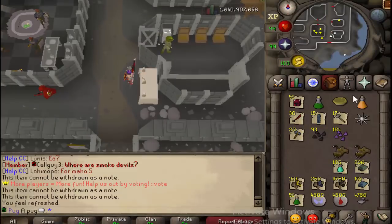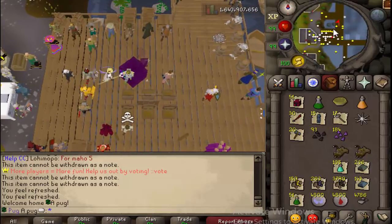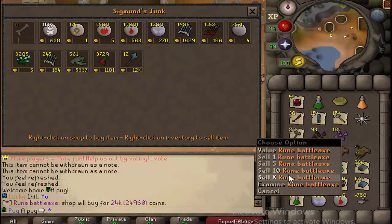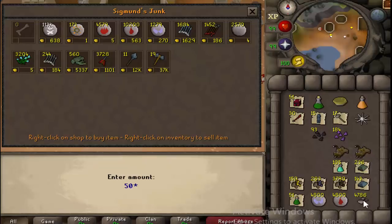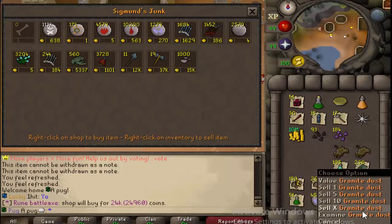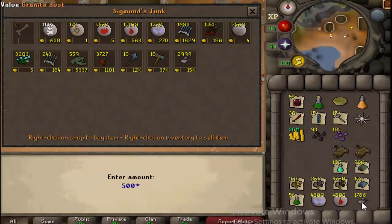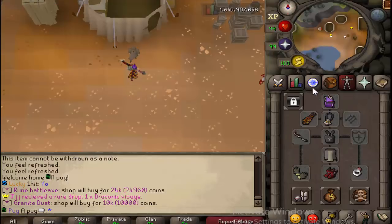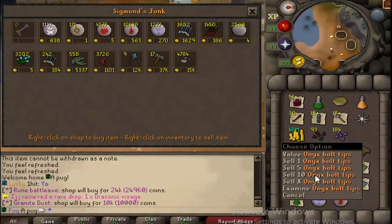So the granite dust itself is actually worth 10k each. Let's go to Fossil — I feel like there's enough people online. Fossil might be full. There is a Contributor Zone as well, so worst case scenario I could go to that one. I should have sold the granite dust first so we know exactly how much that was. You can do the math — it's only 10k per. We have to sell it in increments of 500. Do you get 10k per from selling? You do. So you can see just from pure cash — 48 mil just from all that.